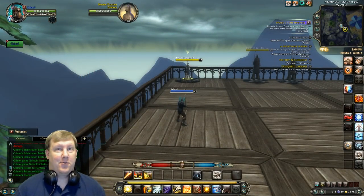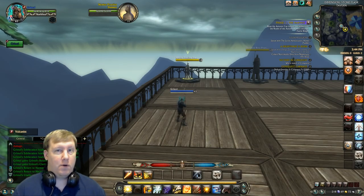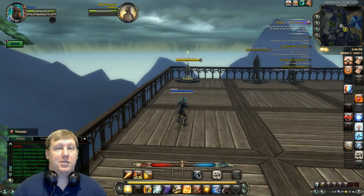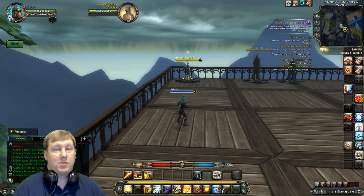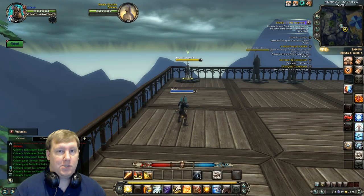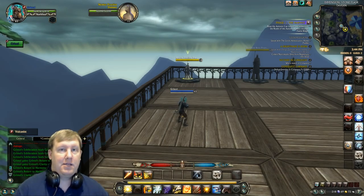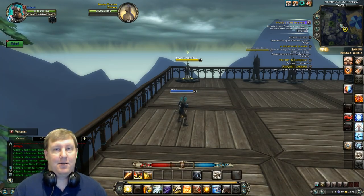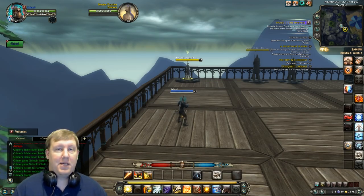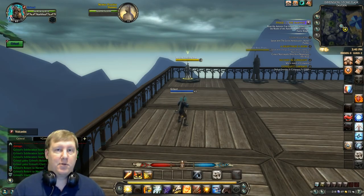How this build plays is much like every other ranged class: you have a setup ability or two, then go into a normal rotation or burst. For this build, Precision Bolt is our setup ability — it casts a bolt at your target, damages them, and most importantly puts a 10% damage-increasing boost on us that lasts 15 seconds. Keep in mind it's a 1-second cast time plus the global cooldown, so it's not always ideal to cast during PvP.